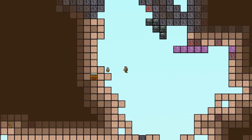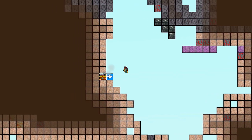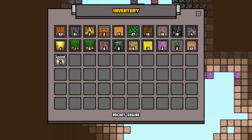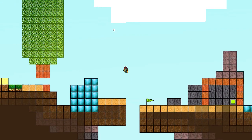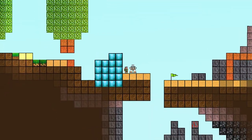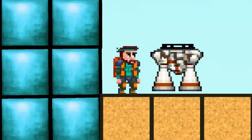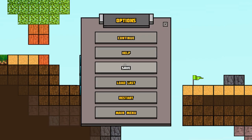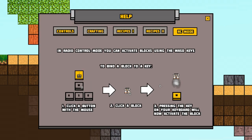We're going to try sticking it right here — that gives us access. We got a rocket engine from the chest! Let's go see what it does. I'm pressing the space bar — rocket engine, let's go. Back to the help menu about RC mode: in radio control mode you can activate blocks using the WASD keys. To bind a block to a key, click a button with the mouse, click the block, press the key on your keyboard, and it will activate the block.